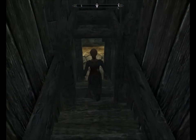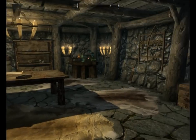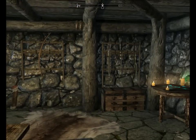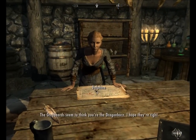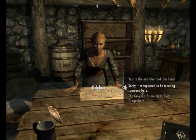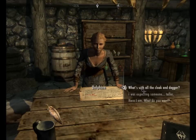Narnia - this isn't Narnia. You've tricked me - where are we? This looks like a training room or something. Secret basement. So you wanted to talk to me. 'The greybeards seem to think you're the dragonborn - I hope they're right.' I think I am. Why did you take the horn? 'I guess I'm getting pretty good at my harmless innkeeper act.' Who are you? What's with all the cloak and dagger? 'You can't be too careful - Thalmor spies are everywhere.'